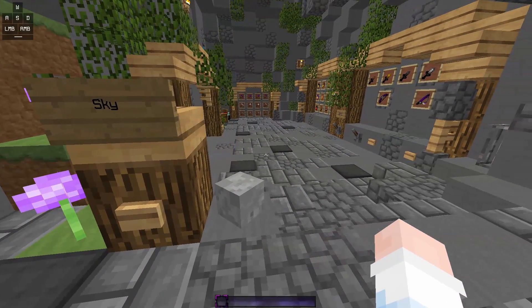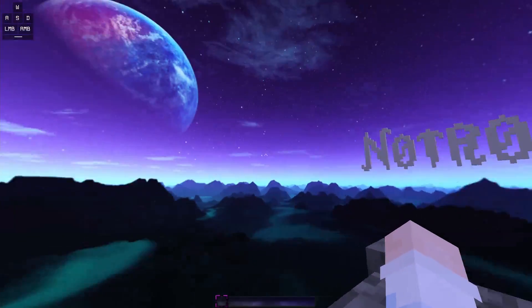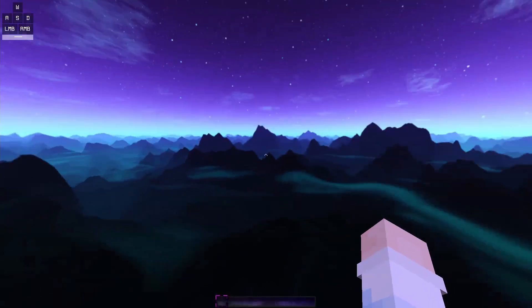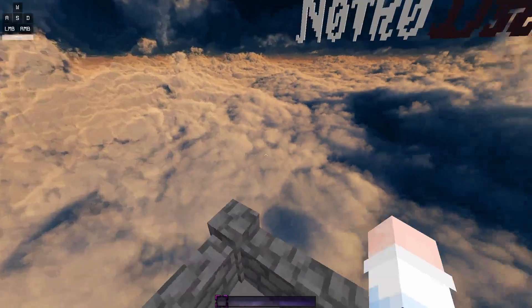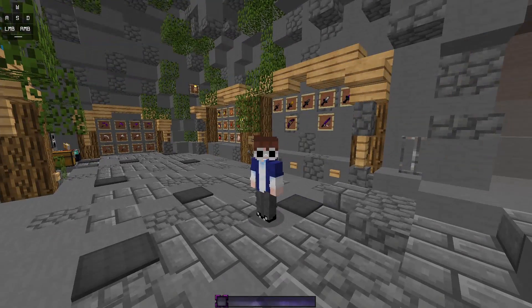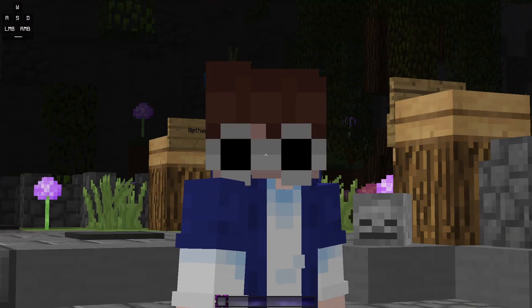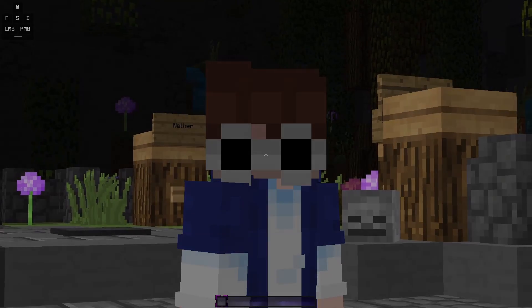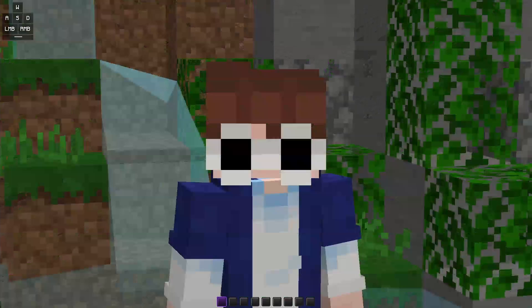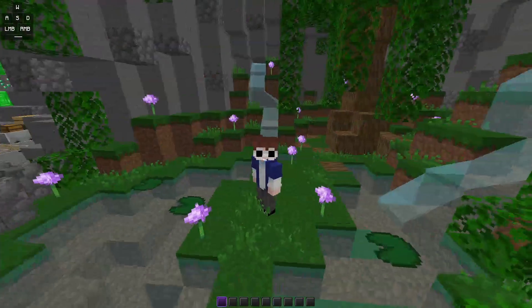Last but not least, the sky — I like this sky. Look at that, there are like mountains. Pretty simple and good for making thumbnails. Anyway, let's get to the last texture pack — my favorite texture pack.